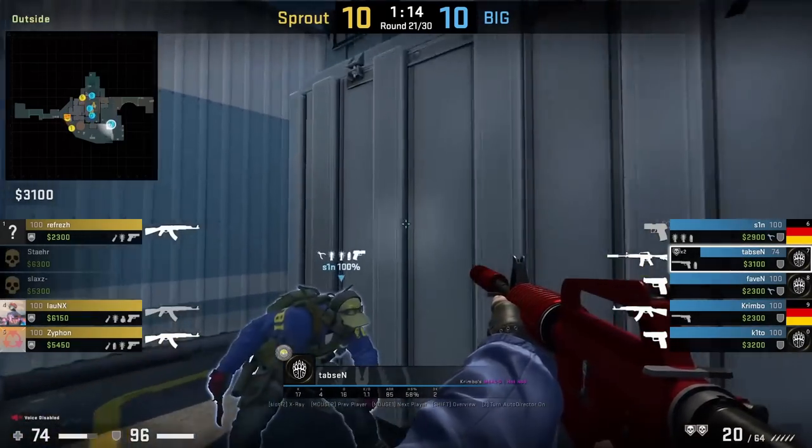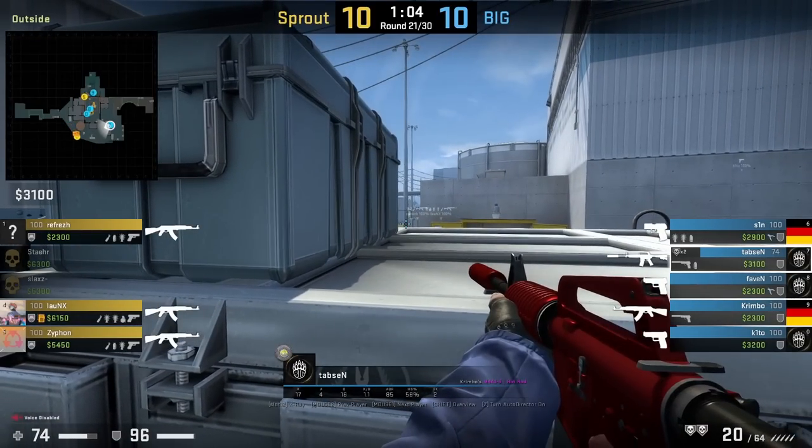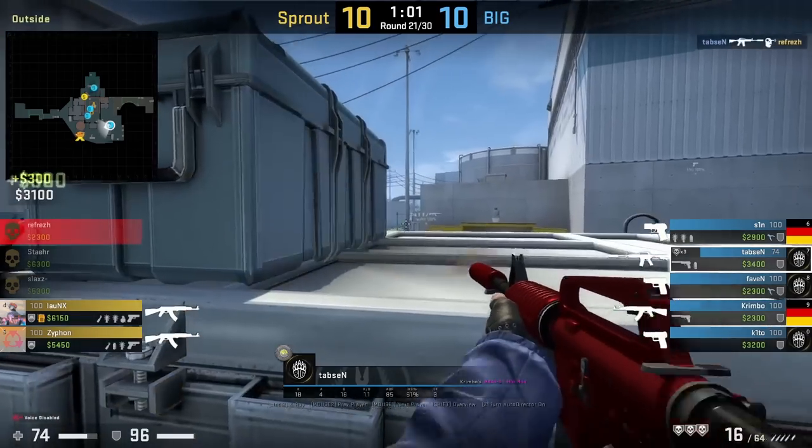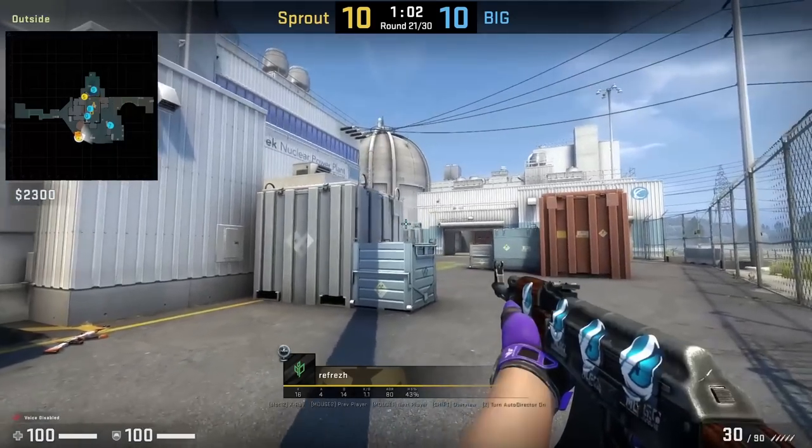This credit card boost has been common in pro play with teams having a save rifle. Tabson gets boosted and he shifts between watching the top of the silo over there as well as outside, and he catches Refresh.